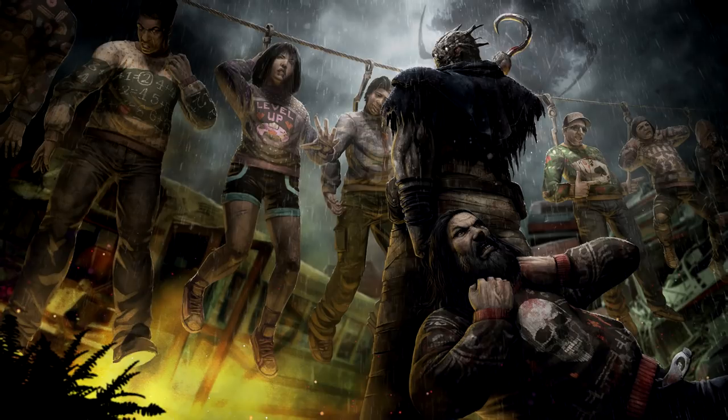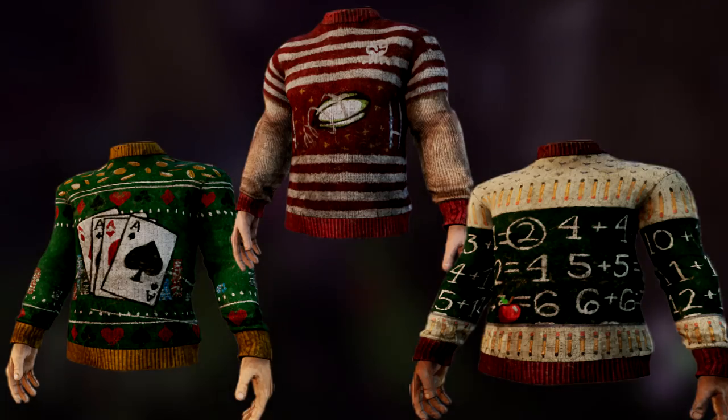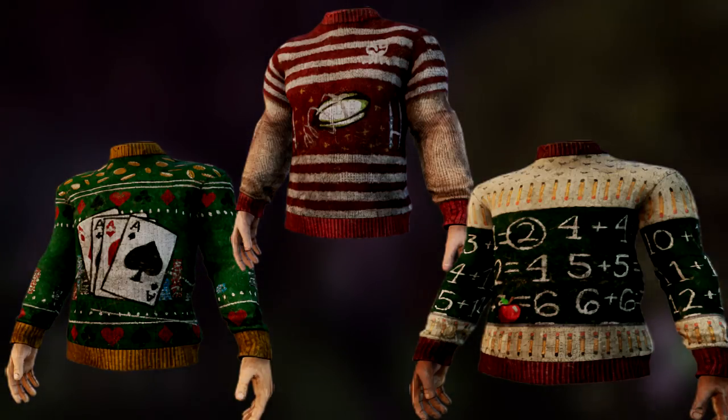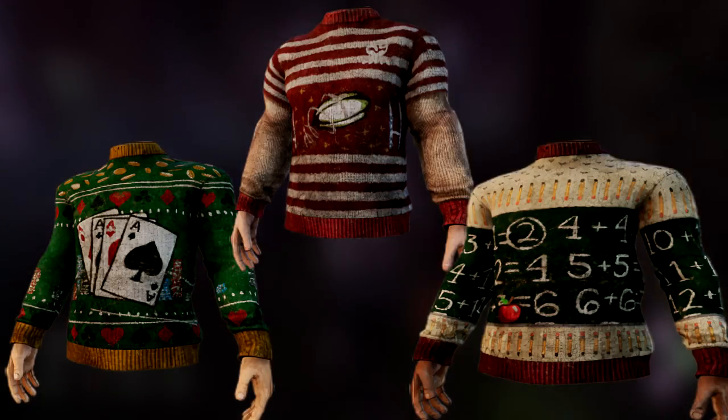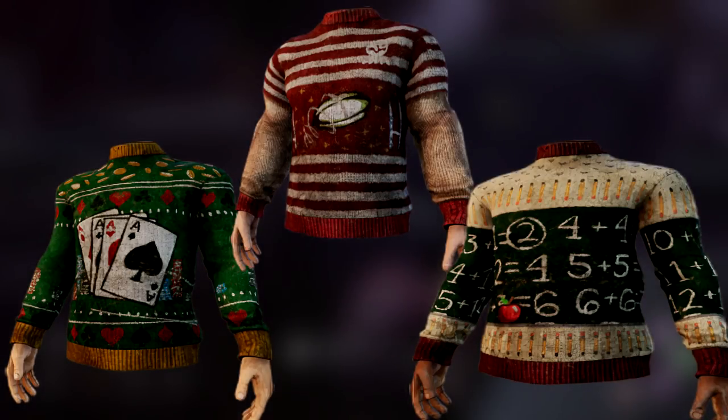As you can see in this promotional art, some survivors will be getting Christmas sweaters, and for each survivor that gets one, it will be personalized to them. Such as Adam — he's a teacher, so his sweater has a math problem. And Ace, whose name is Ace, so he's got cards going on there. To keep this video at a reasonable length, I'm not going over all of them, but they will be linked in the description. These three — David, Adam, and Ace — are just the ones I'm using as examples. There are other characters getting sweaters as well.